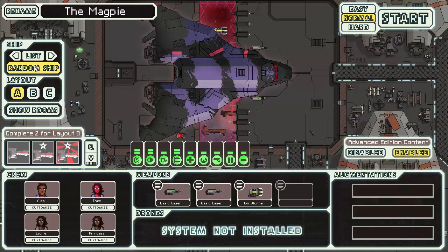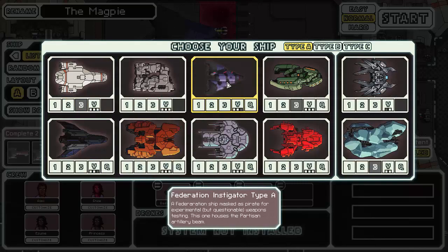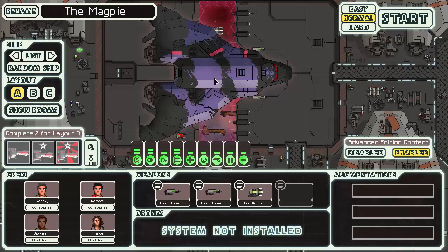We'll go back to our artillery, because that's the main feature on this entire ship. Federation Instigator Type A — a Federation ship masked as pirate for experimental but questionable weapon testing. This one houses the Partisan Artillery Beam. Named the ship the Magpie because it keeps in line with the bird-themed names ships have. The fact that it's two-colored, same as the Magpie, fits the description.